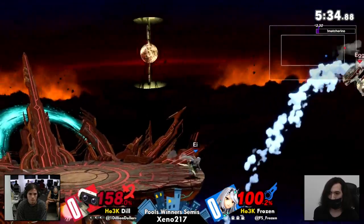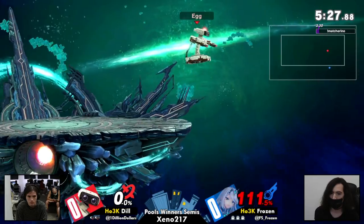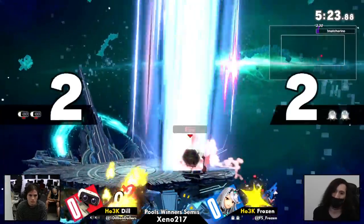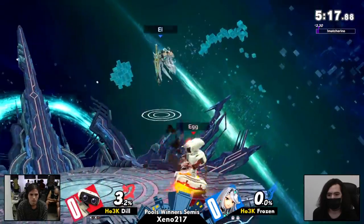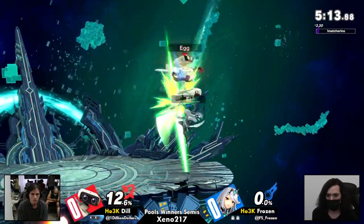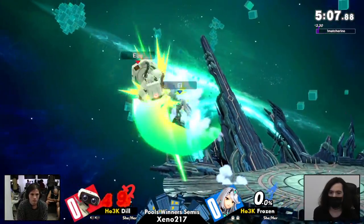Tries to go a little deep for the edge guard on that one with the forward air — actually going to pay for it with their life. Rob tornado, back offstage. Now Frozen has to get off the ledge, and the up smash is going to catch the double jump attack. It looks a little bit like a YOLO move, but that does catch a lot of options between the scoop and the large, somewhat disjointed hitbox on the top side to catch jumps.